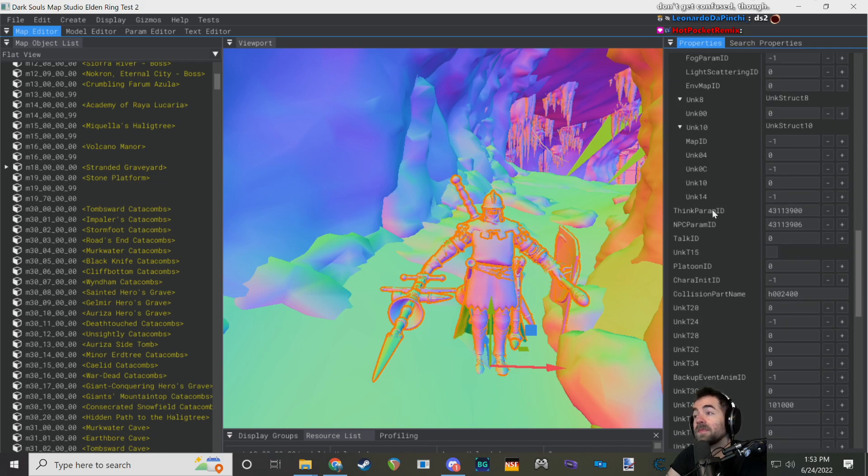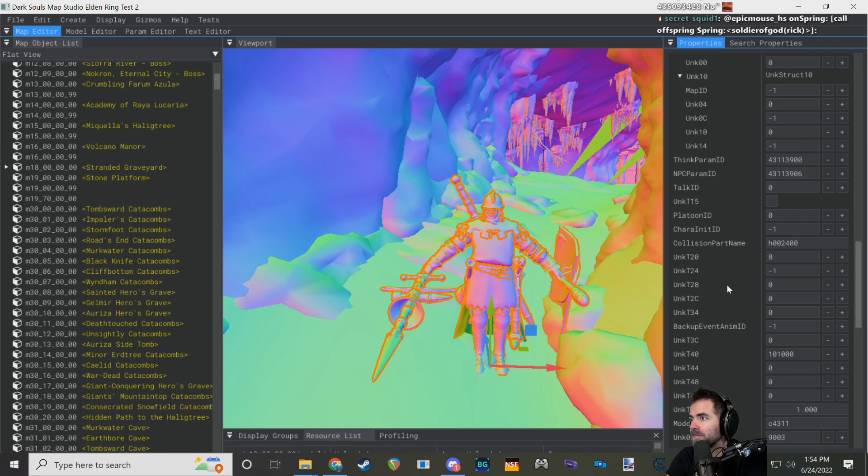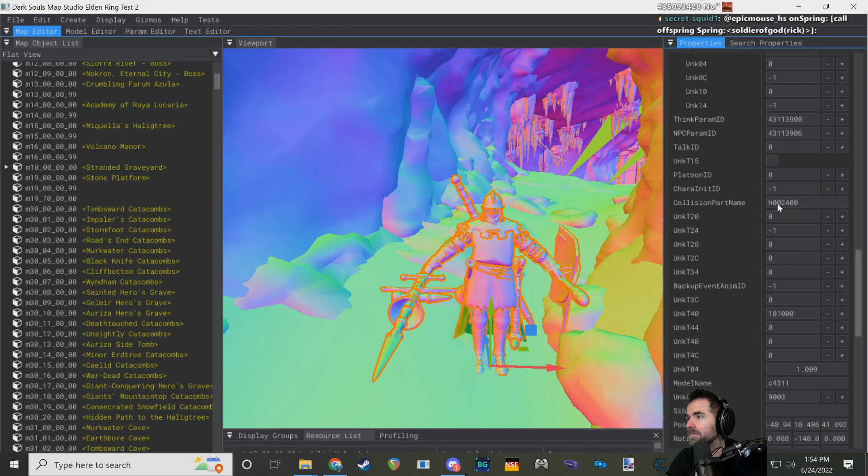A few more interesting properties on this character. The ThinkParam ID is the first super interesting one — it points to the AI param this character wants to use, referencing which script the enemy uses when determining what to do, plus parameters like how far it can see and how far away it enters battle state from peaceful state. The NPC param is what we saw last week — it points to all fields like health, defenses, special effects. And the Collision Part Name is the parent collision that determines when this character will be visible.